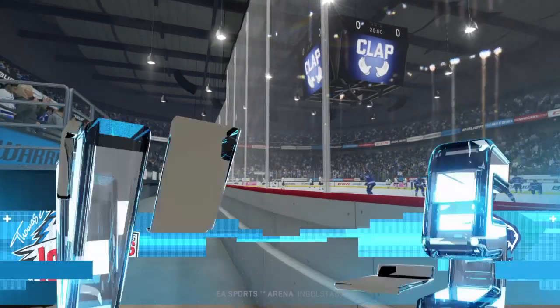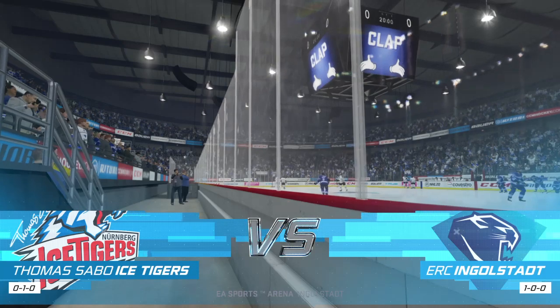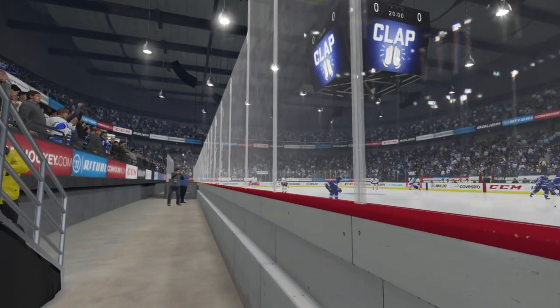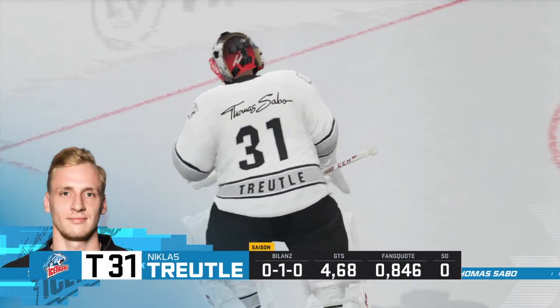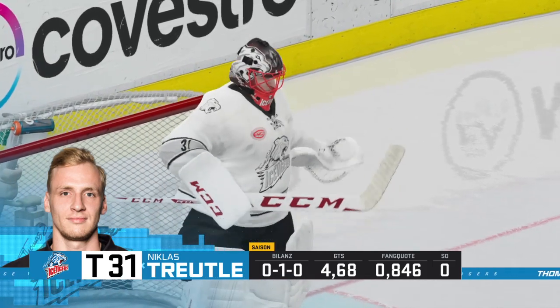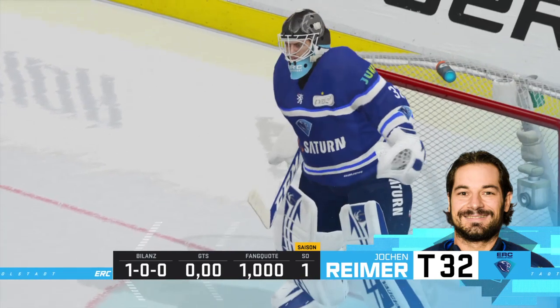Hi everybody, welcome back to EA Sports. He's Ray Ferraro, I'm James Sobalski. Should be a fun one tonight as we send it down to ice level. Ray, what are you looking forward to tonight? Always the team that's most aggressive. You get on the body, you create some turnovers. Once you create some turnovers, you're able to attack them. I think this game will be decided by who's up on their front foot more often.